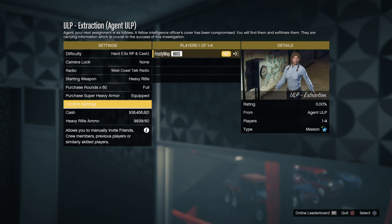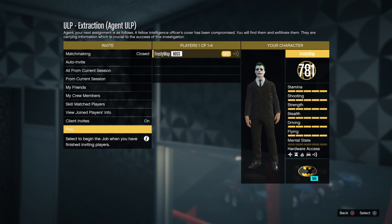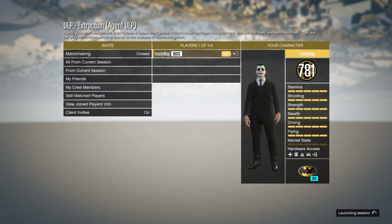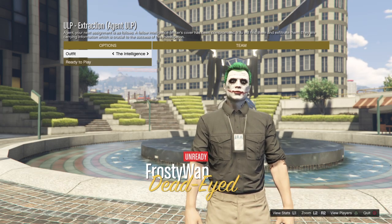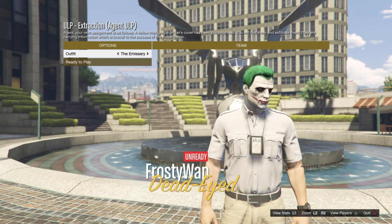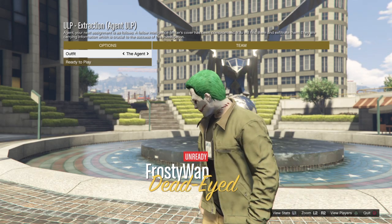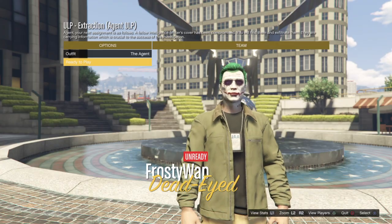It looks like we're going to be rescuing a fellow intelligence officer — pretty cool. I wonder where this person is. In mission 1 my outfit was the Intelligence, in mission 2 it was Clandestine, so let's see what I want this time. We could be the Agent or the Emissary — let's be the Agent, because we're going to be exfiltrating a fellow agent.